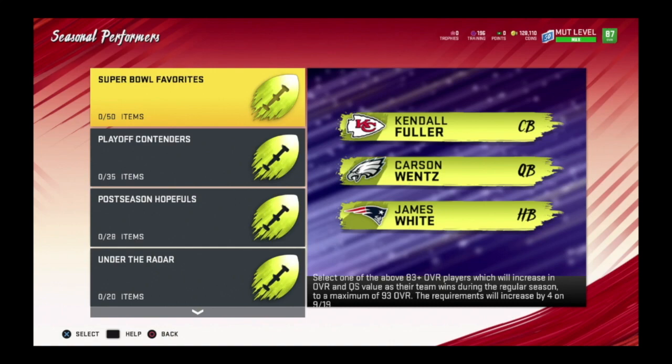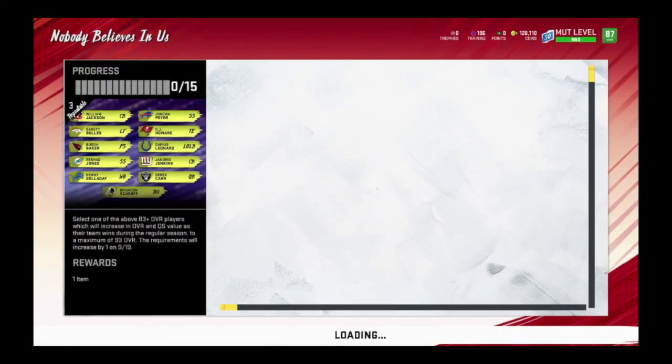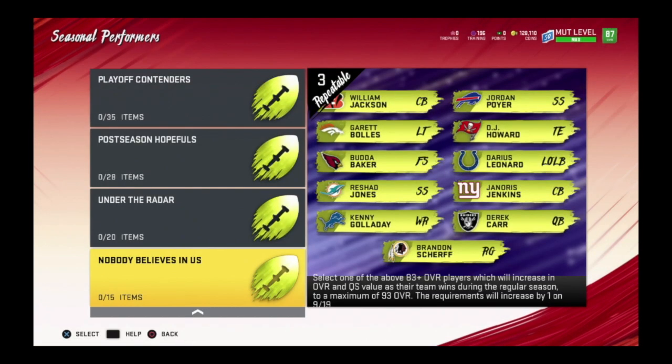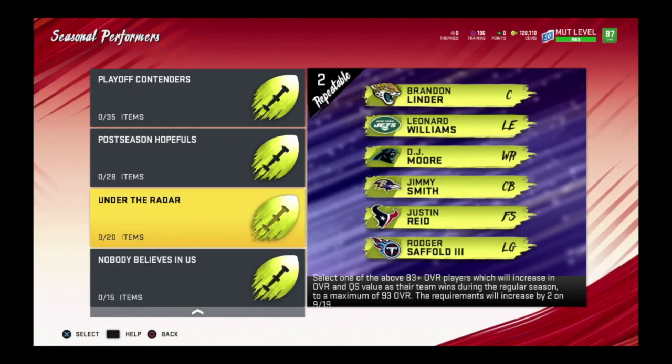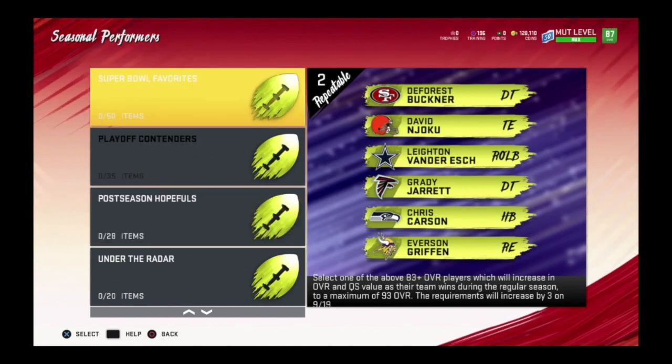We're going to go to the sets right now. You can take 15 collectibles and choose one of the 83 overalls in this category — like Kenny Galladay, Derek Carr, Norris Jenkins, Darius Leonard, and so on. Then you can get Leonard Williams or DJ Moore with five more. Put 28 in here for Lane Vanderjagt, Grady Jarrett, Everson Griffin, Chris Carson, and so on.